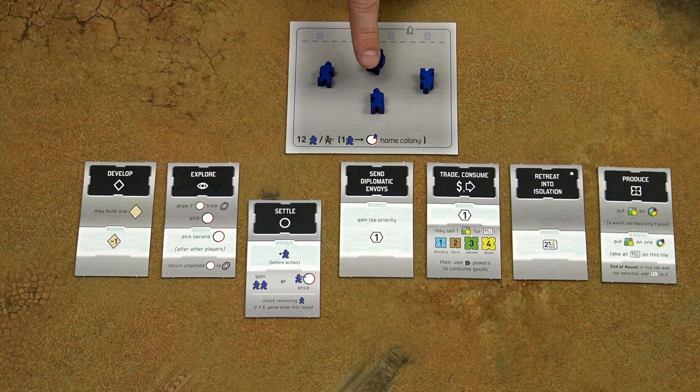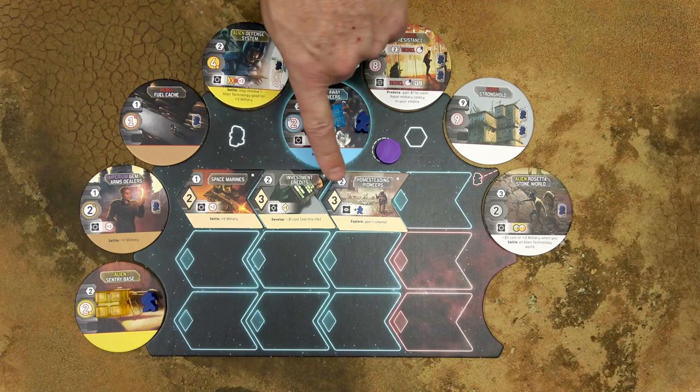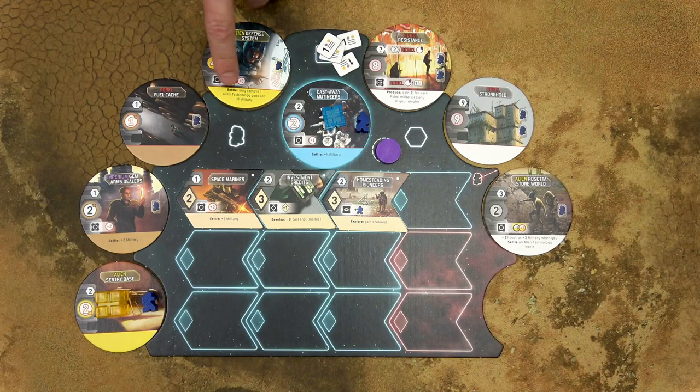Similarly, if there are 4 or fewer colonists left in the supply at the end of the round, the game will end. Similar to development tiles, worlds provide victory points in these hexagons and special powers, which you can use during the actions depicted on those tiles.